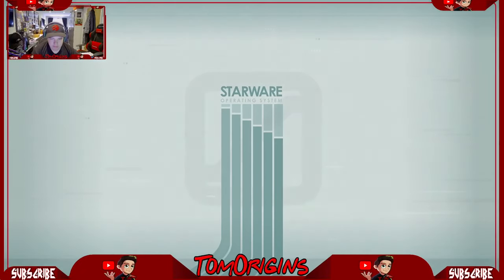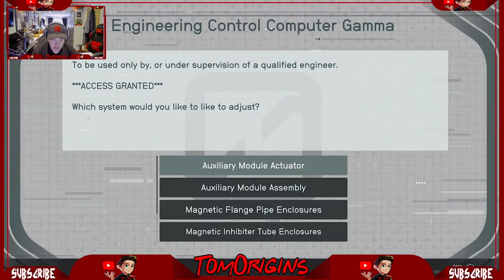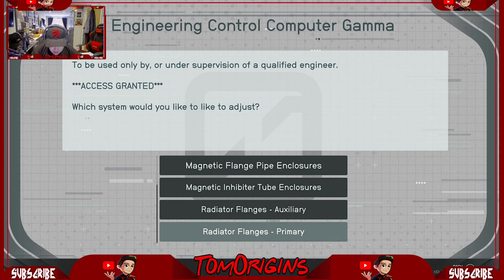Move over here. Hit this one. Engineering computer. Last one. It wants me to decouple magnetics — magnetic flange, flange pipe. I don't know. But it doesn't say auxiliary. So that is where it is annoying.